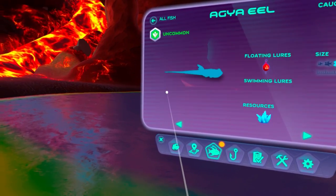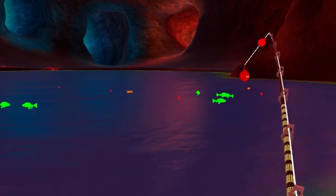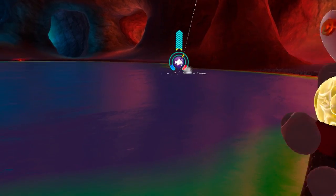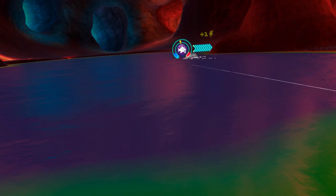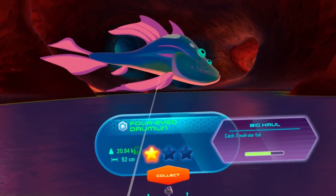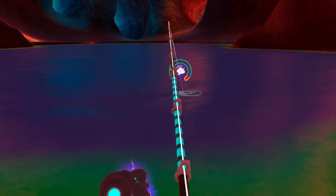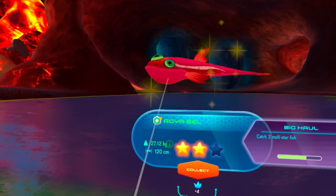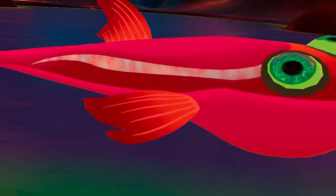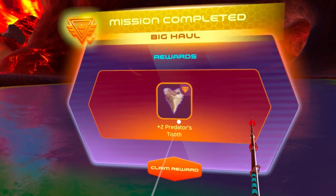The next fish we need to catch is an Agia eel — also medium-sized, uncommon, and needs the same lure. Surely one of these four over here is it. Got him — no, it's another four-eyed guy. I'll take the meteorites. If I can get two stars, I'll be happy — one star. We got something different this time, definitely eel-shaped. Is it an Agia eel? Yes! I like this guy — it's like a three-eyed eel, and it's got lava going down the sides. Lava eel — this guy's the best. Four crystals, thank you very much.